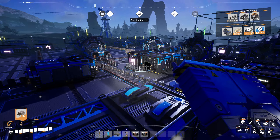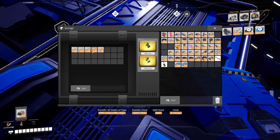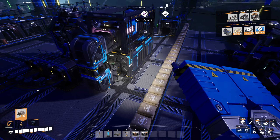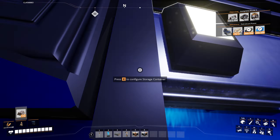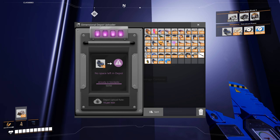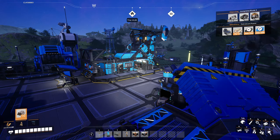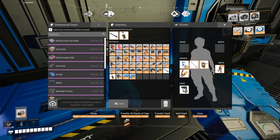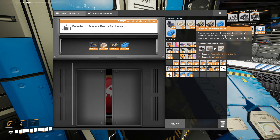What is the consumption of these guys? I will go for petroleum power. Let's take rubber, plastic, beams, and some motors. Lovely — lots of beams, and not a lot of motors, but enough for us to do what we need to do.